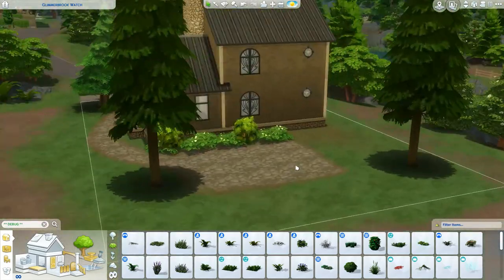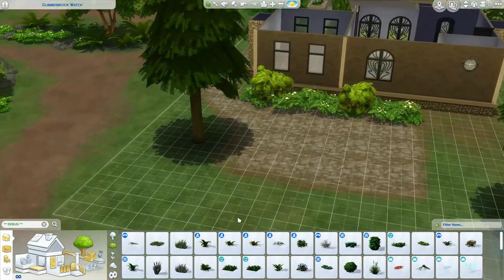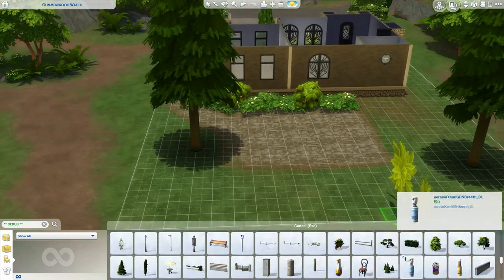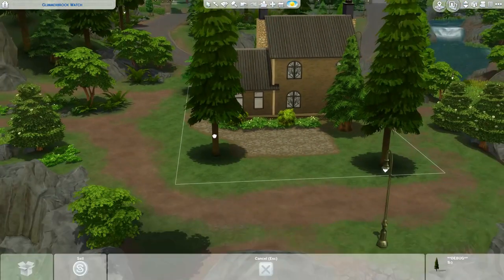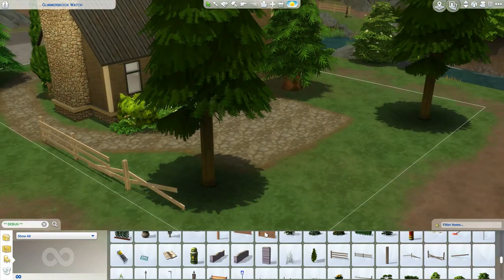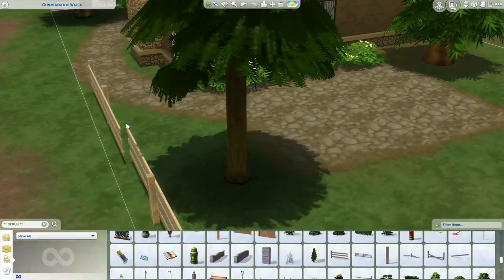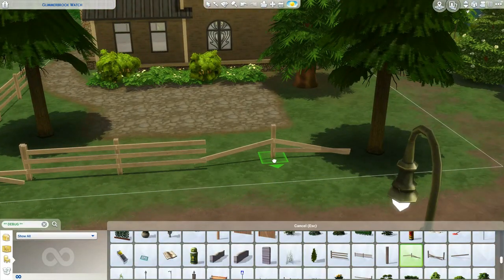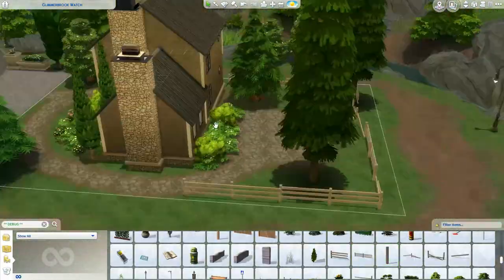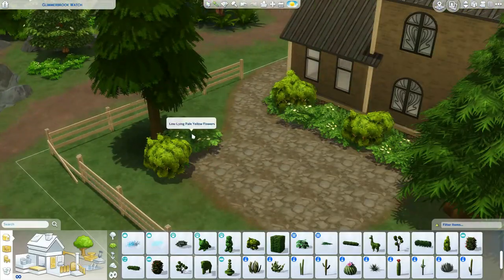I figured they'd want to keep the magic room away in case normal human Sims come over — normal Sims don't react kindly to you practicing magic in public. But you could use it as a master bedroom if you wanted to grow your family. I also love this fence that came with the debug items in the patch — I think it's the Get Together fence. Oh my gosh, I'm obsessed — I'm probably going to use it a lot.